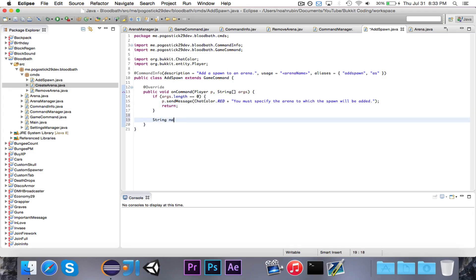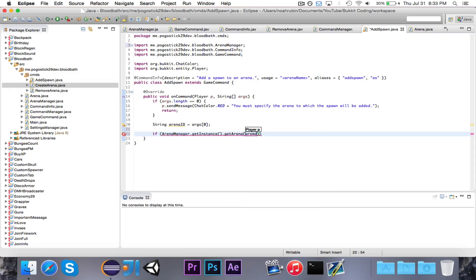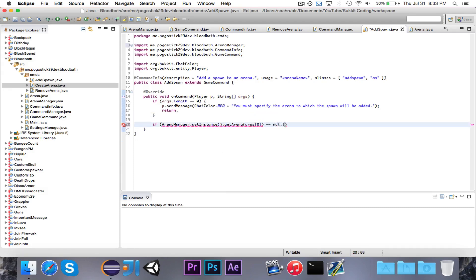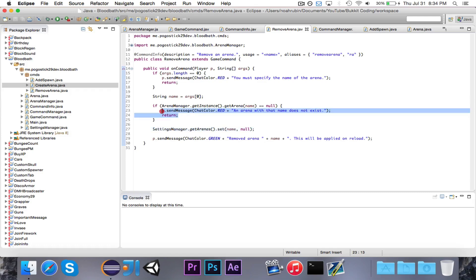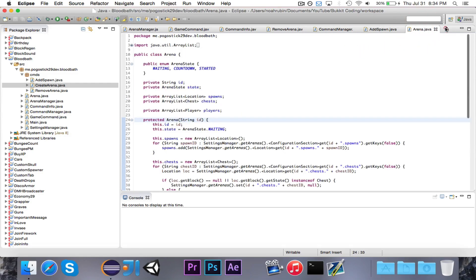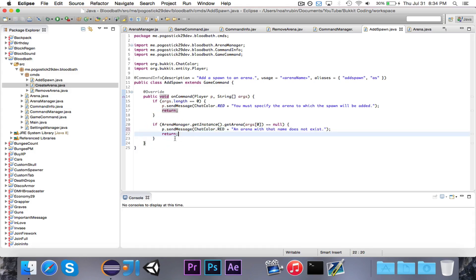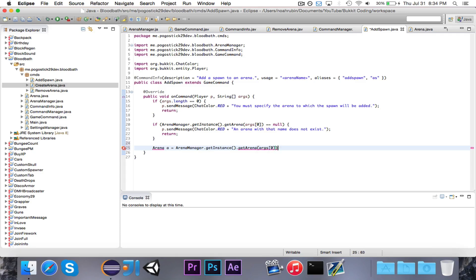We can then go ahead and say Arena a is equal to arenaManager dot getInstance dot getArena for args zero. If it's equal to null — so if it doesn't exist — then we want to send them a message. Let's use the same message for continuity: 'an arena with that name does not exist.'